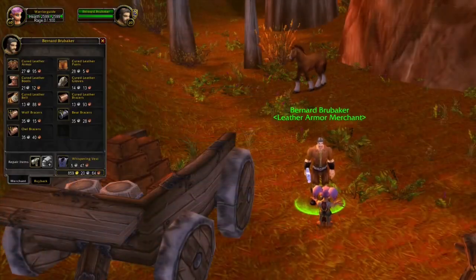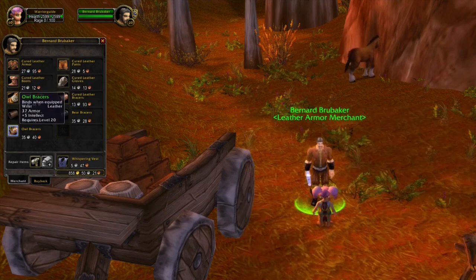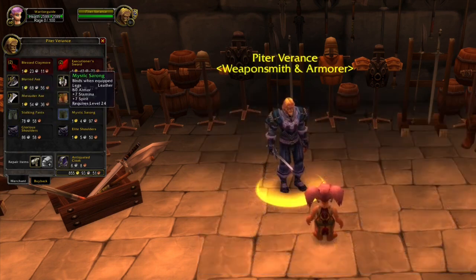If you go back to Redridge Mountains and go all the way to the east, you will find this vendor where you will be able to buy three different kinds of braces — all of them leather braces. In Duskwallow Marsh you will not only be able to buy weapons, but also different kinds of leather and mail items. Some of these items are fairly decent for this level range, so I definitely recommend you to check out this vendor.